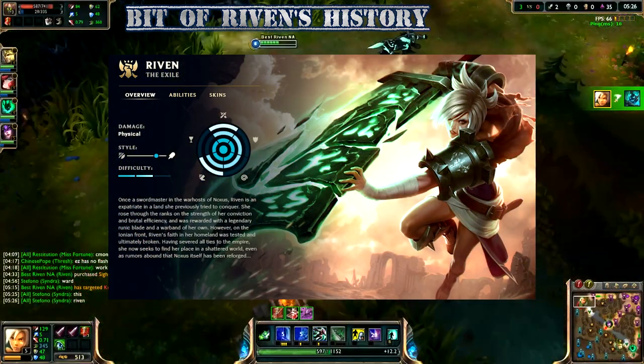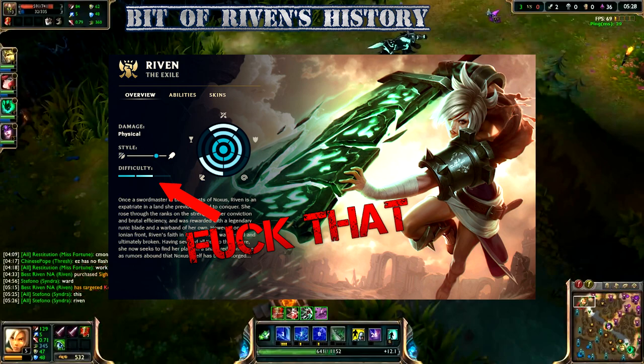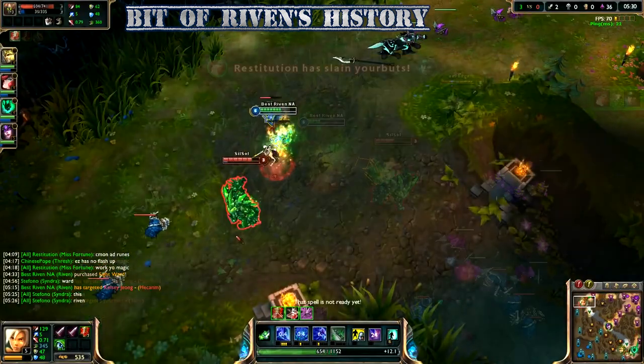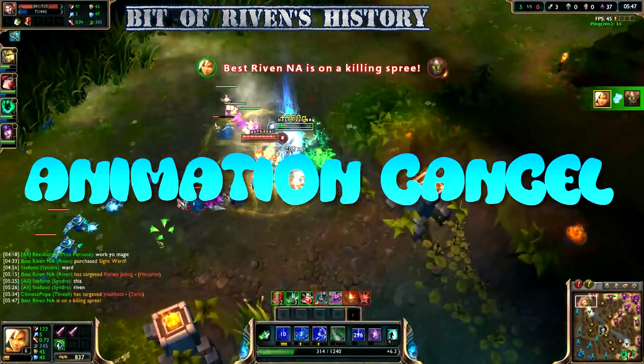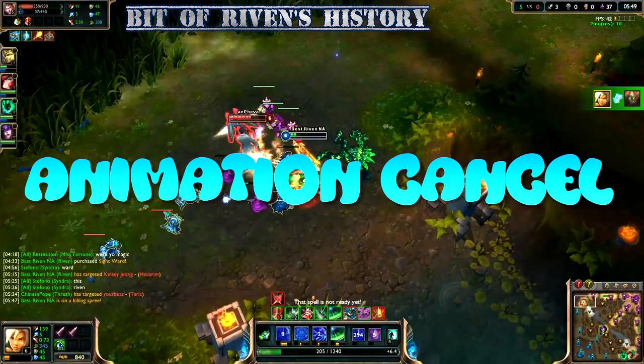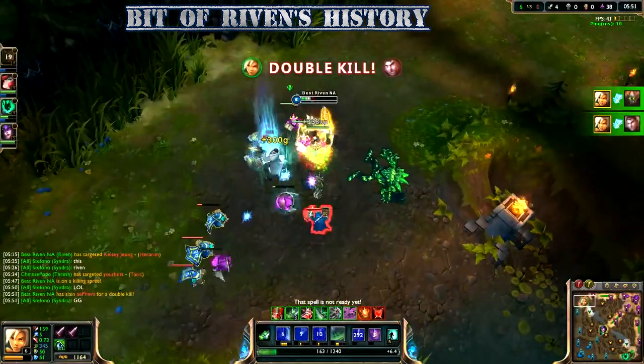Because Riven has an extremely high skill cap, a lot of people started to main her later on. An interesting fact: BestRivenNA was also among the first group of people using animation cancel in League of Legends, which basically every player above gold does in 2019.